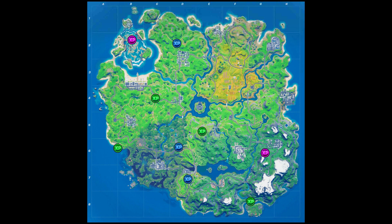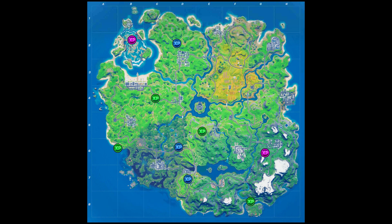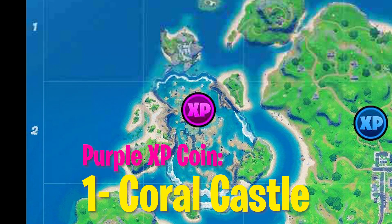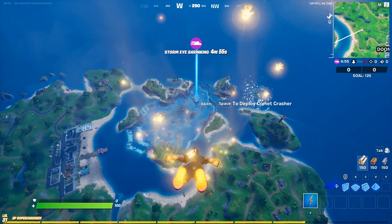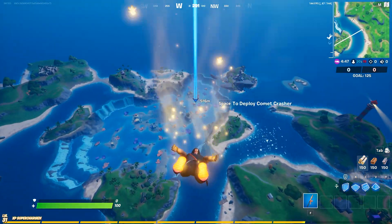These are the leaked locations — they might not be accurate, but the coins are going to be next to the spot that I'm showing you. First, we're looking at the purple XP coins. The first purple XP coin is located at Coral Castle, exactly where it's showing on the map. It is actually in the exact place shown on the map.